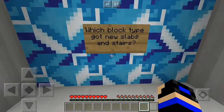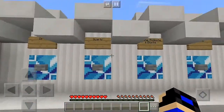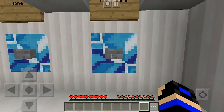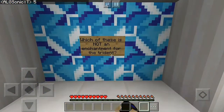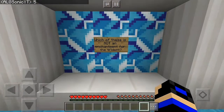Which block type got new slabs and stairs? It's the Prismarine block — yeah, Prismarine. We got ourselves five points so far.